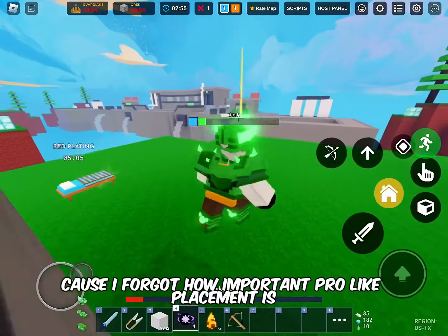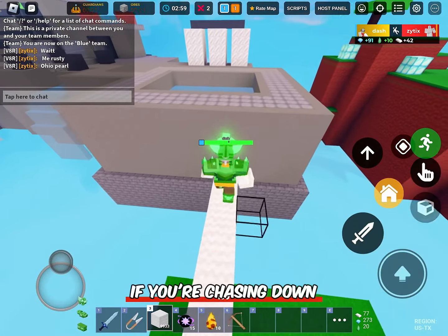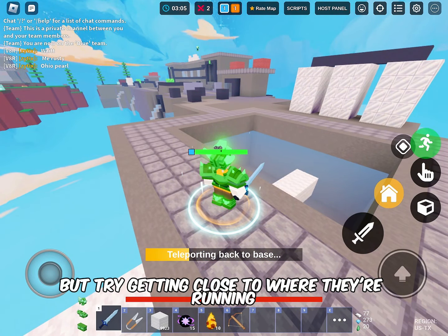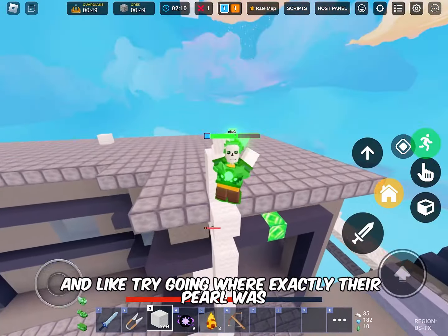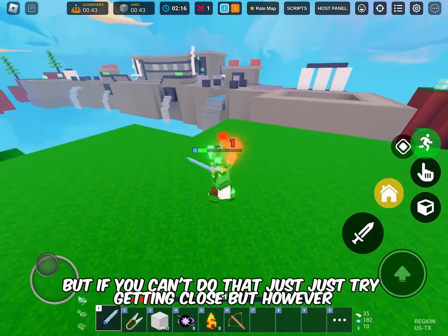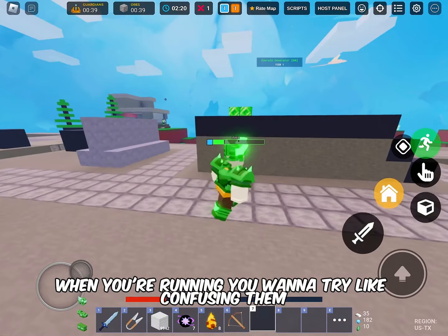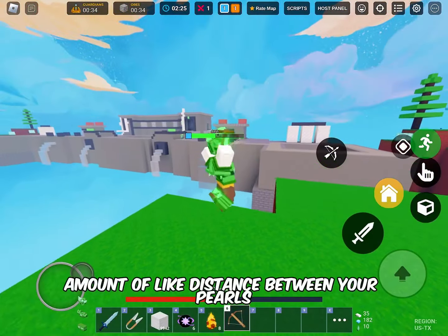Now let's talk about pearls, because pearl placement is really important. If you're chasing someone down, try getting close to where they're running and aim for exactly where their pearl landed. If you can't do that, just try getting close. However, when you're running, try to confuse them by varying the distance between your pearls.